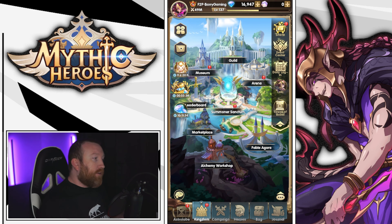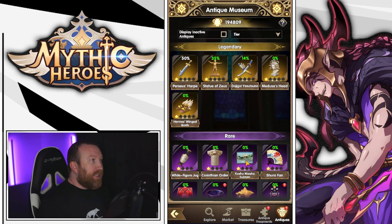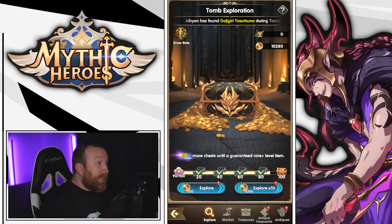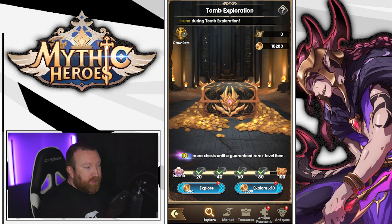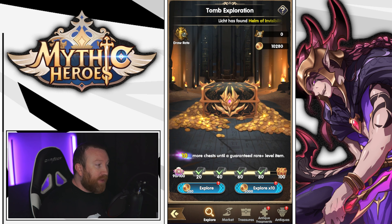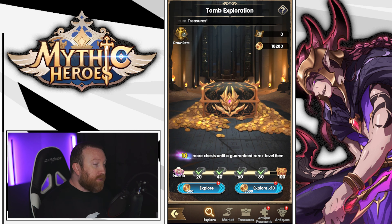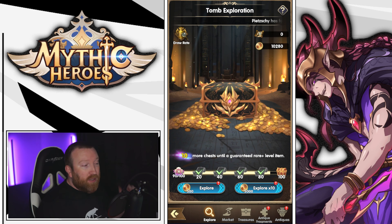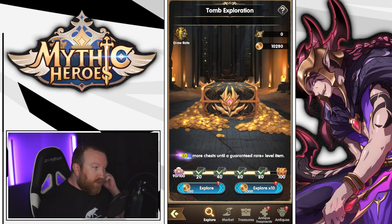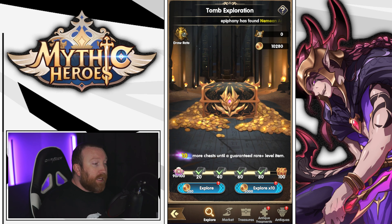What's up guys, Berry Game here back with some more Mythic Heroes. Today we're going to be talking about one of the most confusing topics and additions to the game since 1.7 — the museum changes and the antiques that have been added. Let's read something from the patch notes real quick and then jump into the museum so you can see what's going on. After centuries of refinement and storing energy, these relics have become magical instruments.